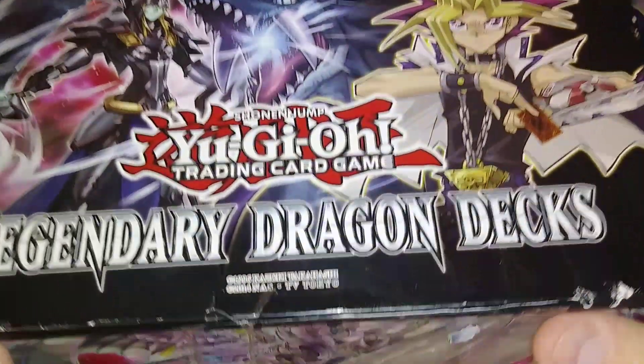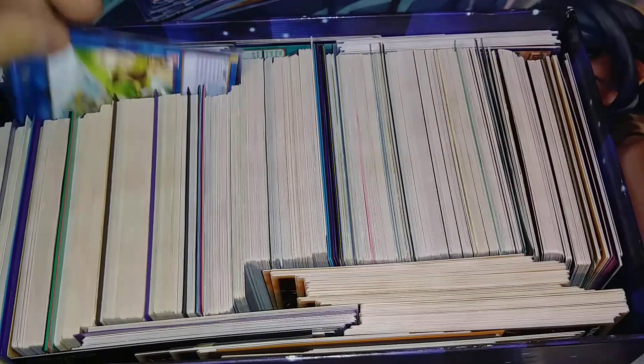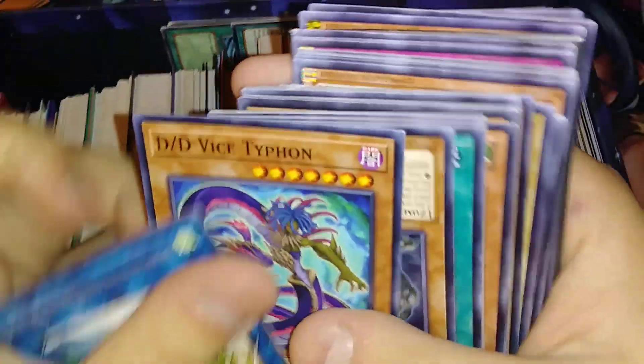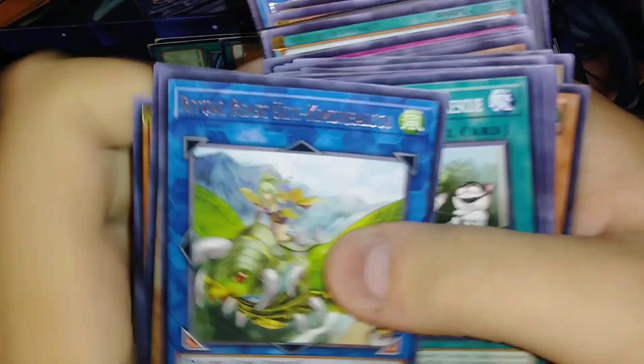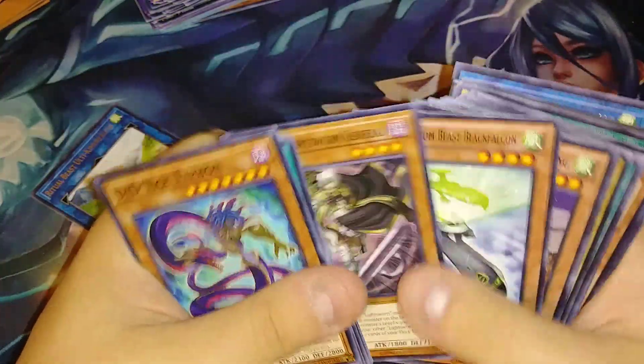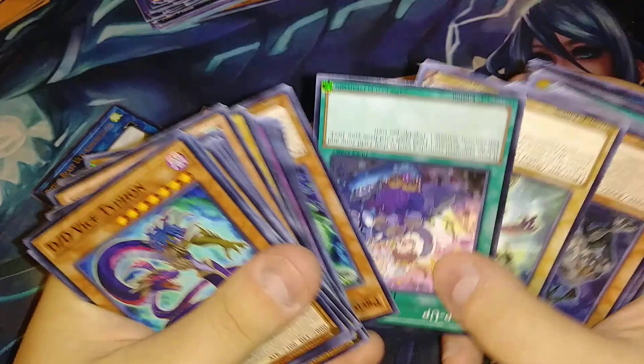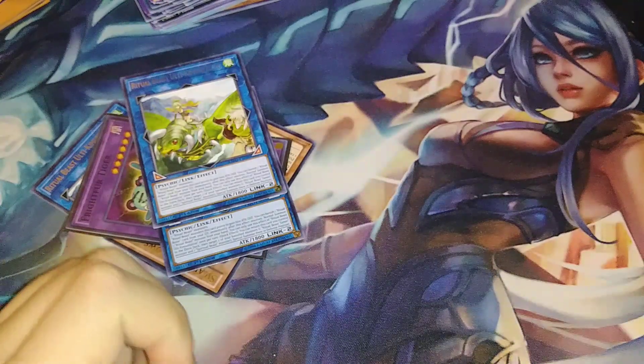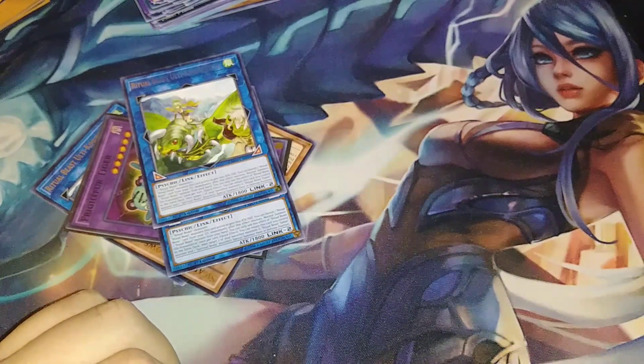This feels really full and I don't even know where to start. Let's just start in this corner. We're going to go through these pretty quick since they're just commons — I'll pull out the rares as we go. See what we can find, maybe something really cool. There's a Fright for Tiger, there's a set of Ritual Beast stuff.